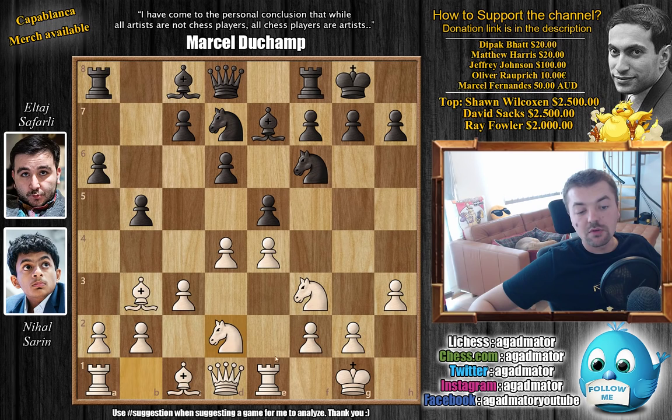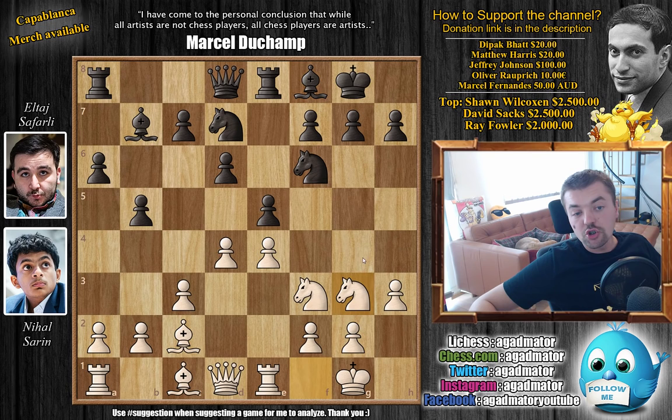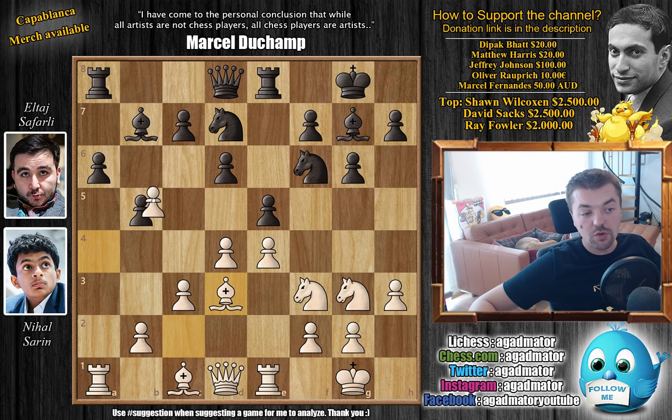With d4 by White, Knight b to d7, and now Knight b to d2 — the knight is going to f1 and then either to e3 or g3 depending on what Black plays. Bishop b7, Bishop c2, Rook e8, Knight f1 as planned, Bishop f8. This has been played so many times there are over 2,000 games in the database from tournament play with this exact same position. Knight g3, g6 — taking away the f5 and h5 squares from White's knight and also preparing Bishop g7.